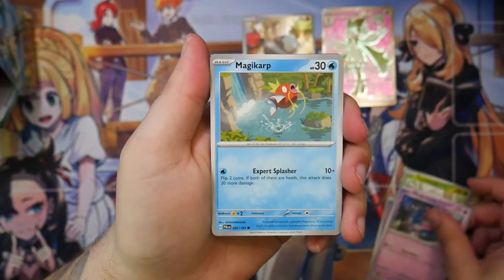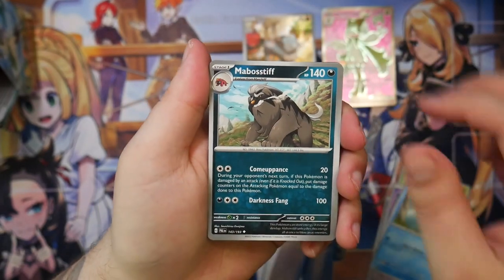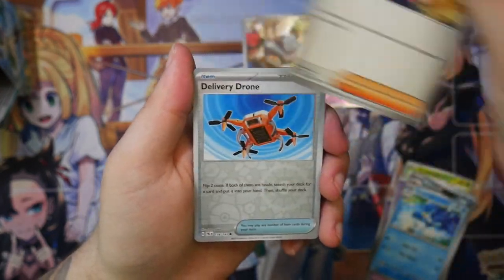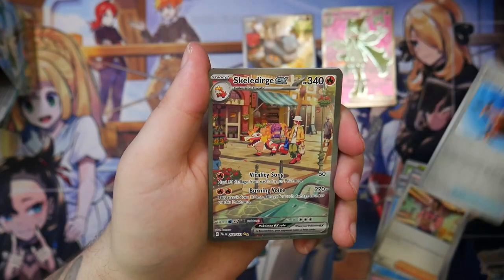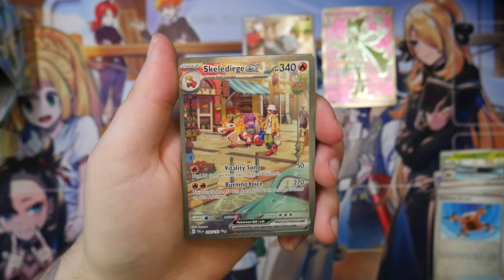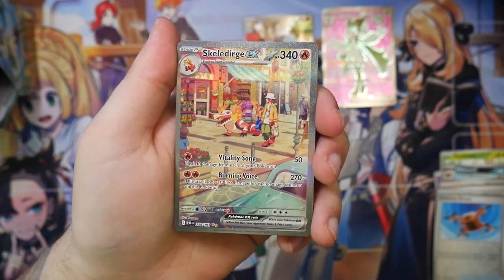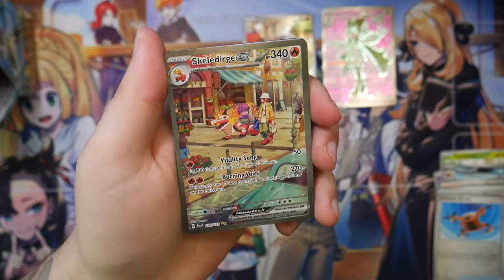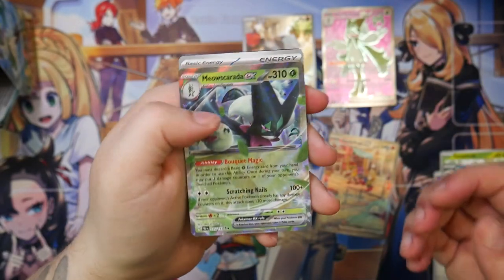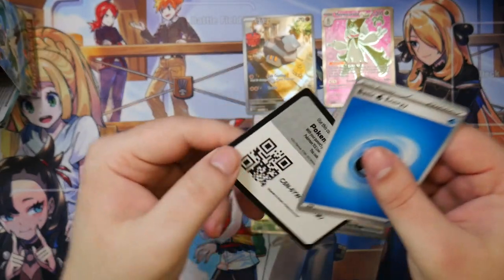Got a Magikarp — I mean, it's a sign to pull the Magikarp as well. I've pulled that in my Triple Beat opening. So it would be kind of nice. Yo! No! It's the Skeledirge — or Skeledurge, however you want to pronounce it. Yo! That's our special illustration rare! Nice, okay. And a Meowscarada EX afterwards. Talk about a double pull!